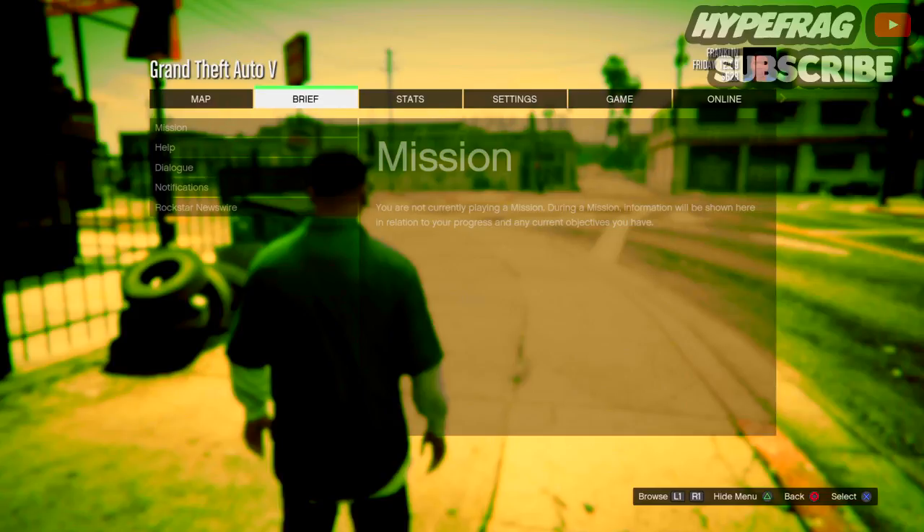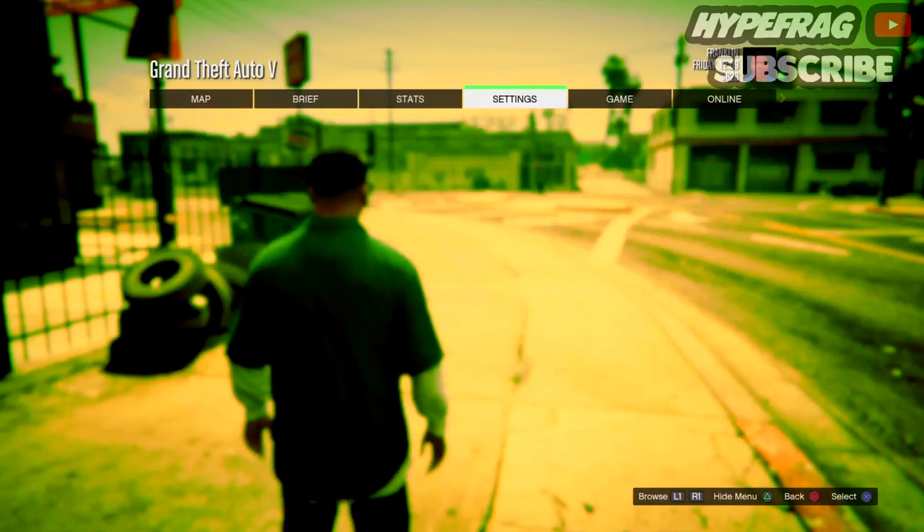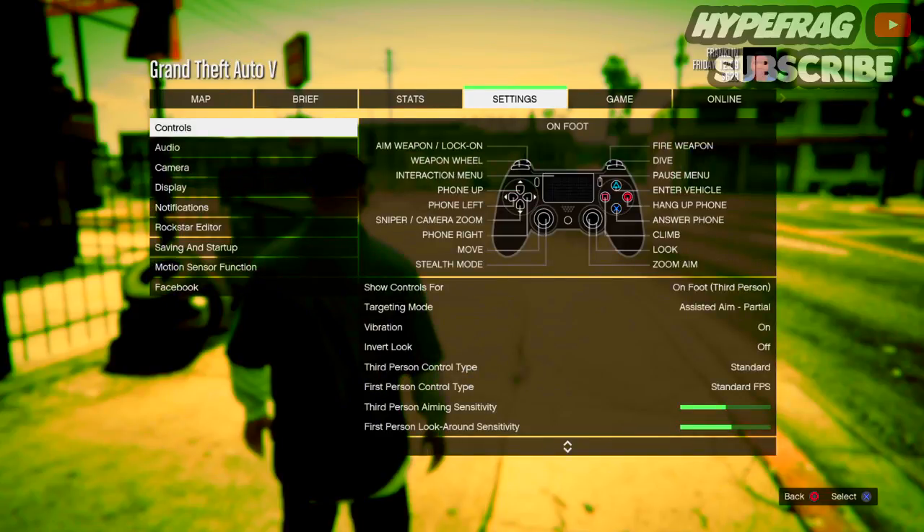We're going to go ahead and open up the pause menu — you can do this just by clicking Options. Pretty sure every GTA 5 player knows how to do this. Now we're going to take a look at settings in GTA 5 Online and GTA 5 Story Mode, so let's go ahead and go into Controls.